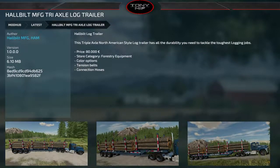Also PC only: the Hull Built log trailer — a triple-axle, North American-style trailer at $80,000, found in forestry equipment. You get color options, tension belts, and connection hoses. It looks like it can hold three stacks of around eight meters each.